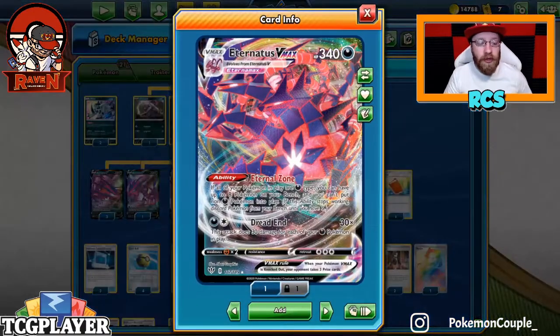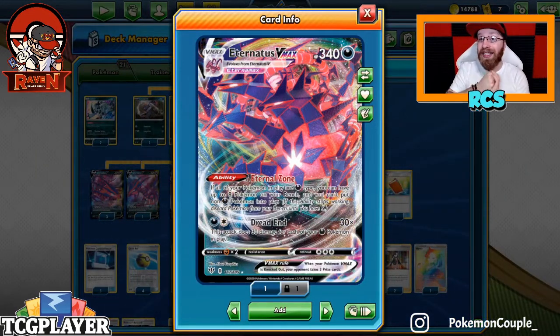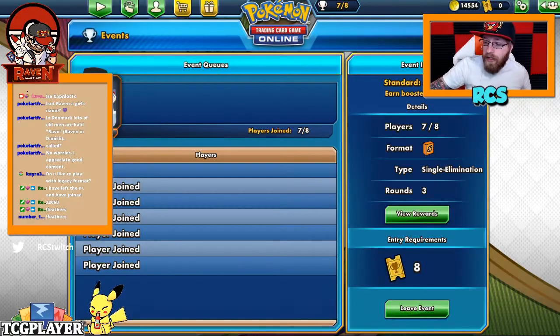Then we got three Boss's Orders, three Marnies, Professor's Research, two Capture Energies, two Hiding Energies, and seven Dark-type energies. There's not a lot of energy retrieval - this is straightforward, you want to go hard, you want to hit hard. There's no turning back. Let's go to the gameplay portion of the video.